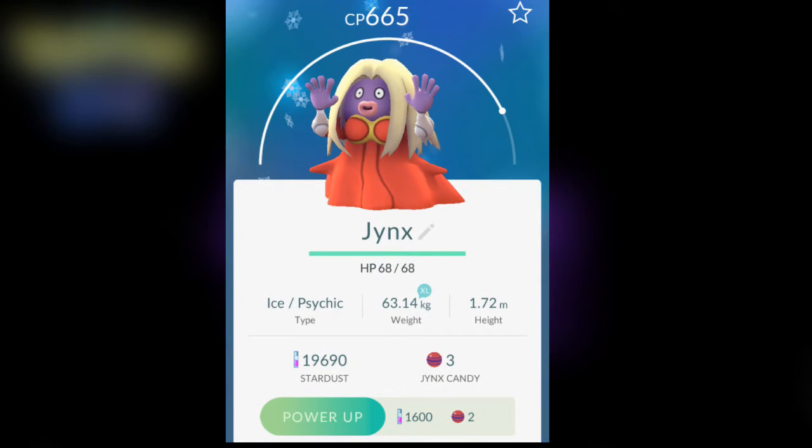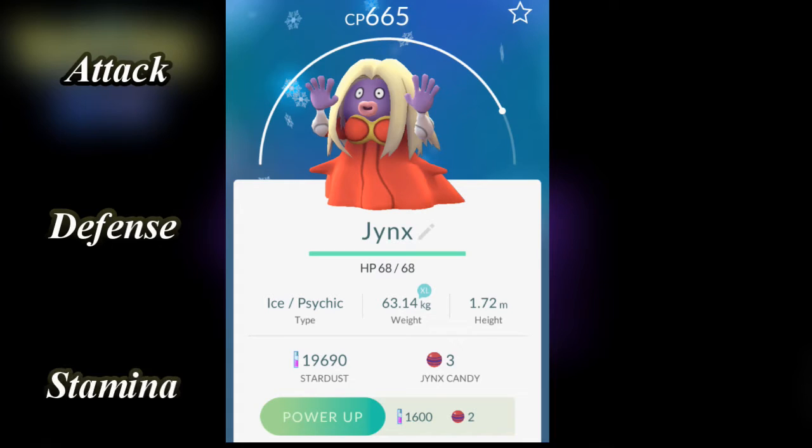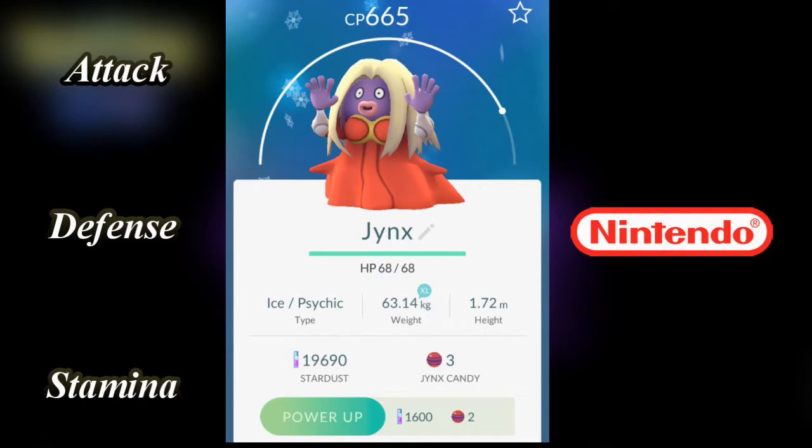There are three factors to a Pokemon's individual values in this game. It's split between its attack, defense, and stamina. Obviously, the Pokemon games from Nintendo have other individual values, or IVs, such as speed and special attack, which currently aren't in Pokemon Go.